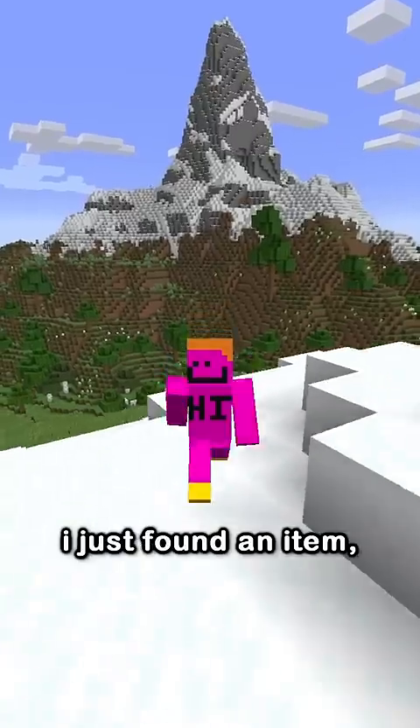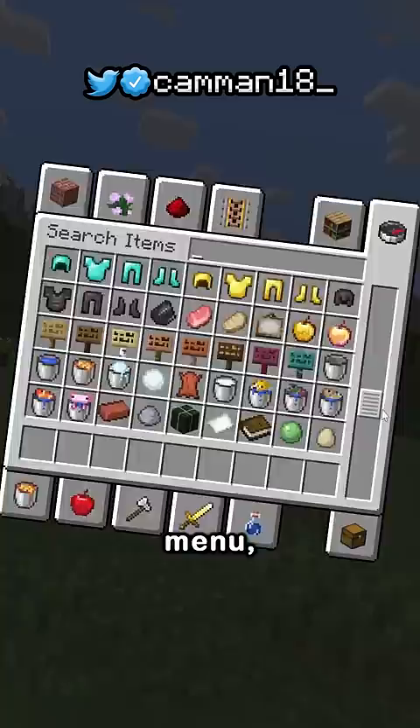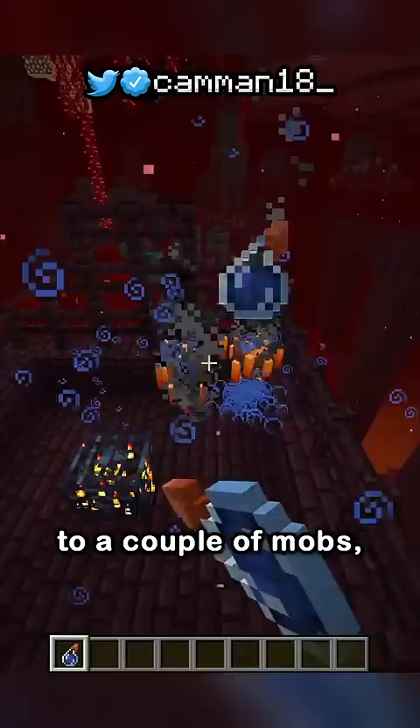I just found an item so unknown that it's not even in the creative menu and can be obtained in survival. But let's start with what is in the creative menu. Splash water bottles — one of the most useless items, only used to extinguish fire and deal one damage to a couple of mobs.